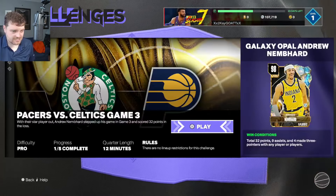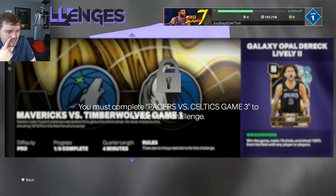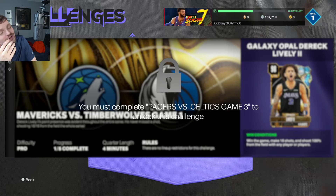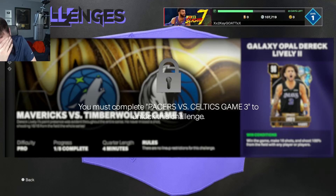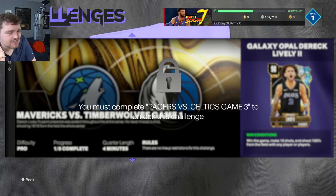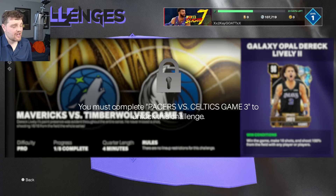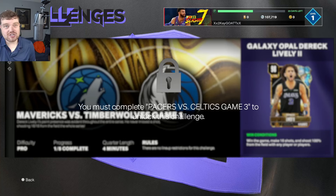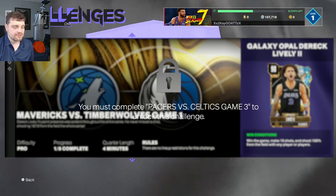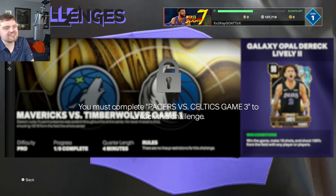The next challenge is: score 32, get nine assists, and four made three-pointers with any players. Then win the game, make 15 shots and shoot 100% from the field with any player or players — that's frustrating but easy. Shooting 100% can be annoying, but throwing lobs to somebody might work if you have a dunking guard. If you have a Clyde Drexler and you're throwing lobs to him in a pick and roll with Conley, that should be really easy. The win-the-game requirement for Derek Lively is annoying though — four-minute quarters.